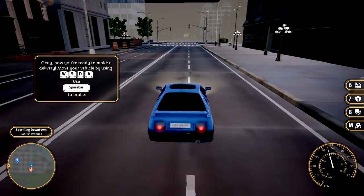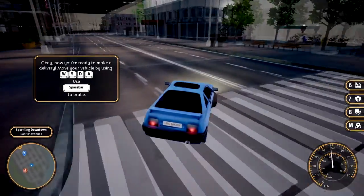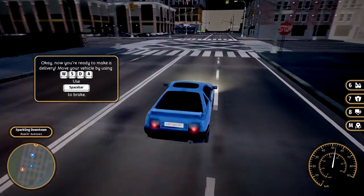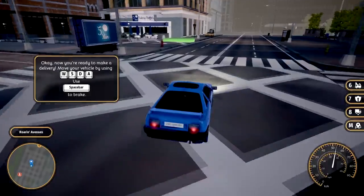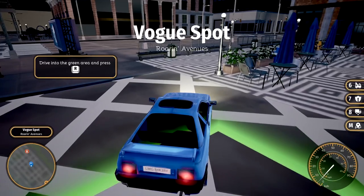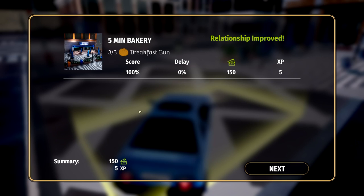We are gonna see if we can make it to our delivery place in question. When you're making these deliveries, sometimes there can be roadblocks in the way, so you kind of have to plan your route around them. Oh, look at that — that was almost perfect! I almost got it in there — perfect time. Yay, we did it!